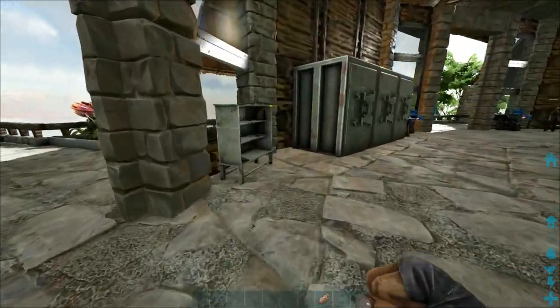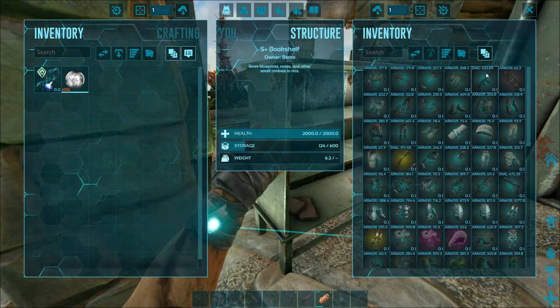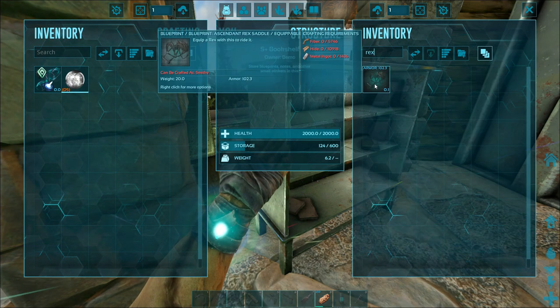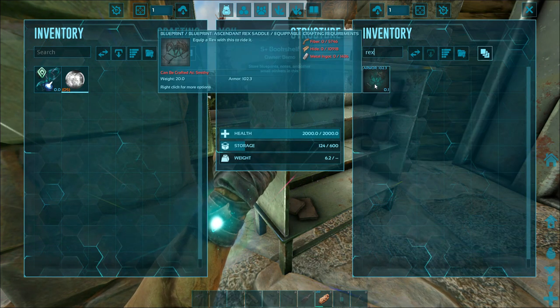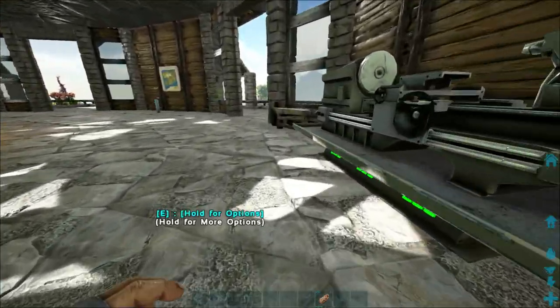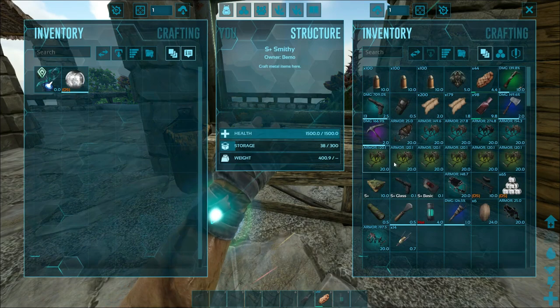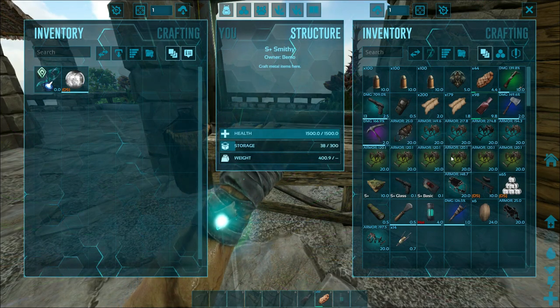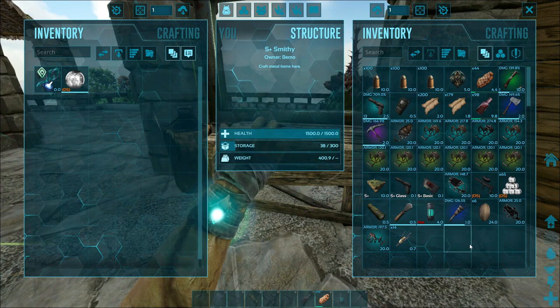I checked over here and I don't have anything besides that 102 armor saddle. And that's the Ascendant one, so it's going to be a lot higher resources for building it. I think these Mastercraft ones were fairly cheap to build. I mean, it's also 20 more armor. So that's something we'll look at getting next time we're over there. Like I said, we have to get some of the Shadow Manes.